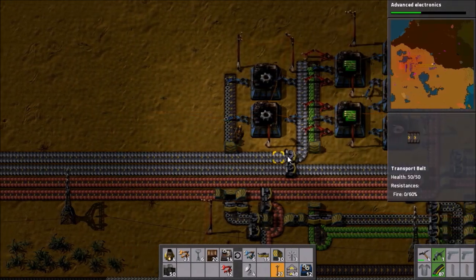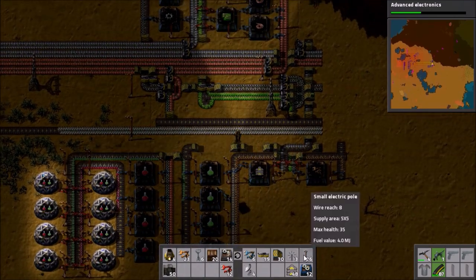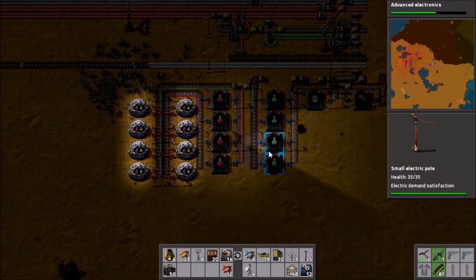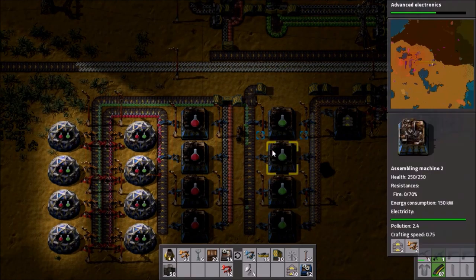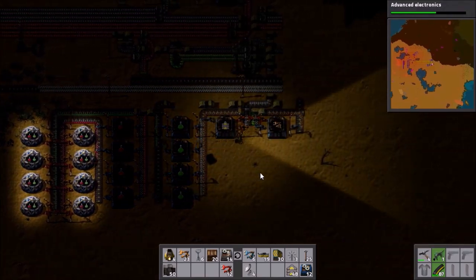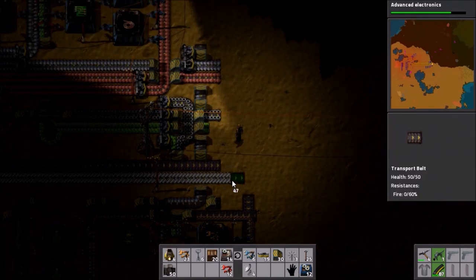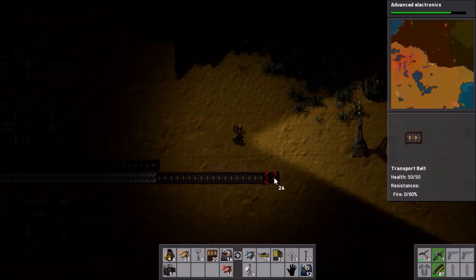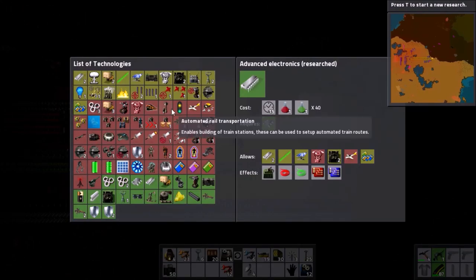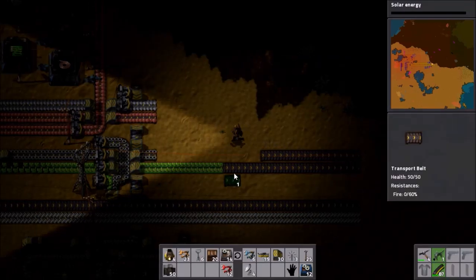Let's get rid of all these poles — there we go, operational. Everything is fine. The assemblers are keeping good with science production. Technically I could add more science labs, but at the rate we're going through science we're probably going to run out of red and green science before we make blue science. Let's extend these along — and there goes advanced electronics, that was quick! Solar panels — start working on those, should be done in about two minutes. Oh, we're out of belts.